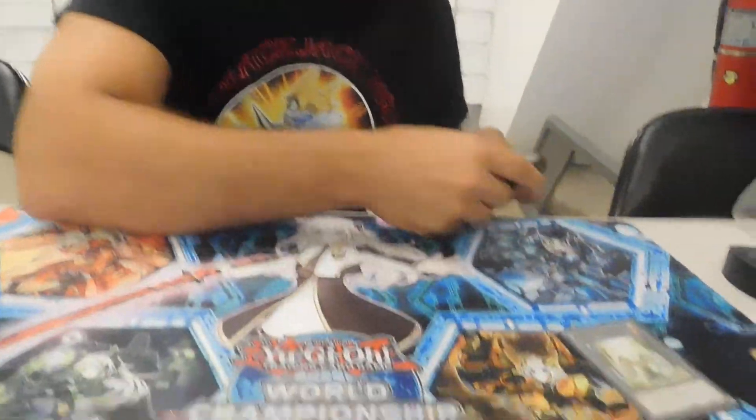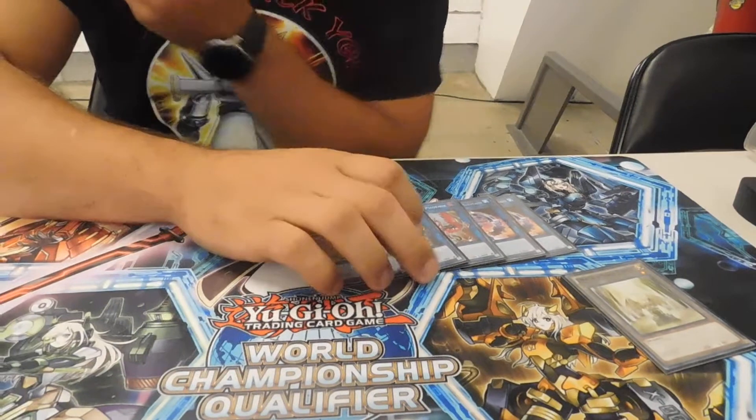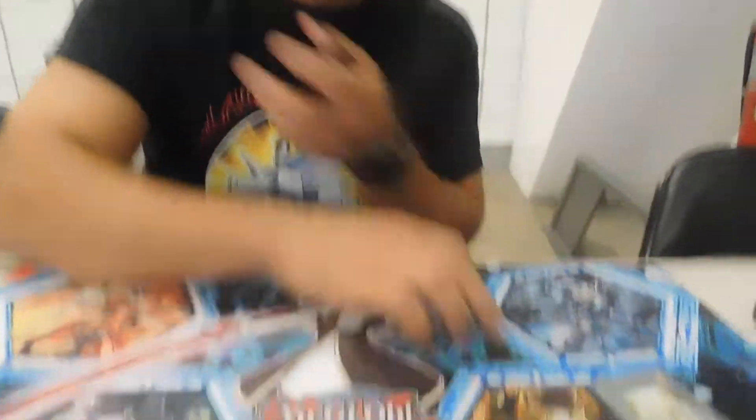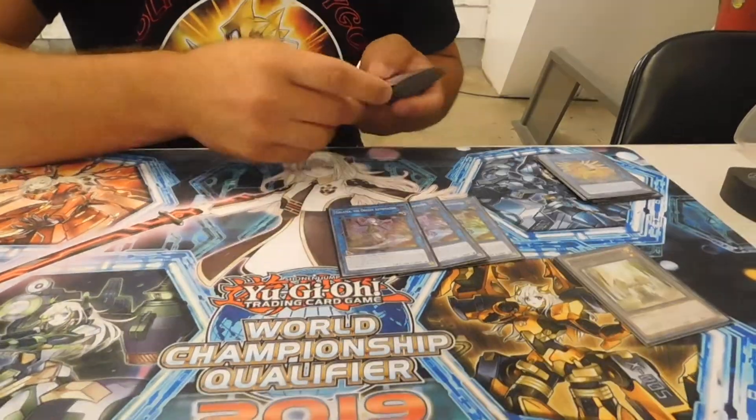Extra deck: two Mermaids. Phoenix, Cerberus, Unicorn — I was trying just one, but I always want to have the second one in case the first one gets stopped, or just to be able to go right back into the Orcus engine mid to late game. So it's just great having access to that second Mermaid. Three copies of Galateo — she's best girl. This should be an explanation.